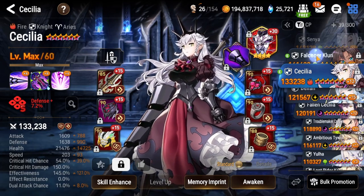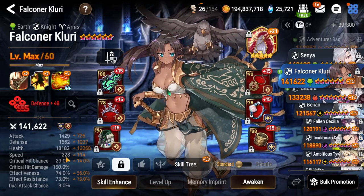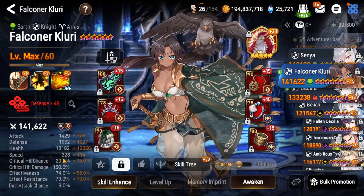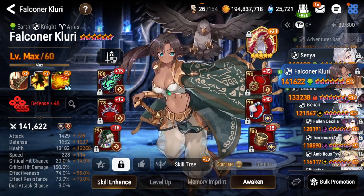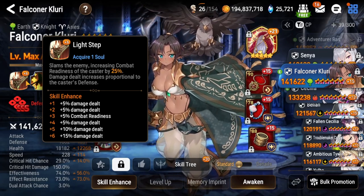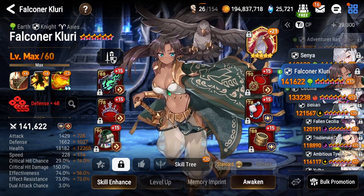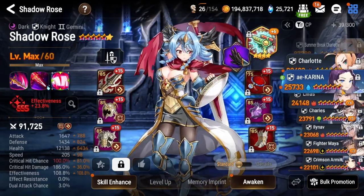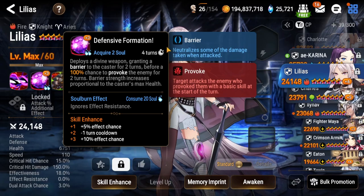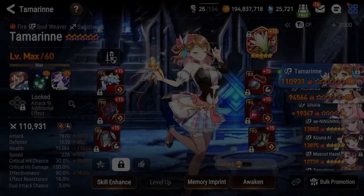For a long time I used Falconer Kluri. The problem with her is she does an S3 on her first turn to decrease defense, so run her at 85 effectiveness but do not put her on speed boots — keep her at about 170 to 175 speed so she goes after the boss's first turn and does her non-skill attack. She helps cycle and heal, making her a great tank, but she doesn't bring the slow. Another alternative is Fire Lilias: she does an S3 at the start, then an S2 on her next turn which removes the Electrocute, so she's another great hero just like Cecilia.